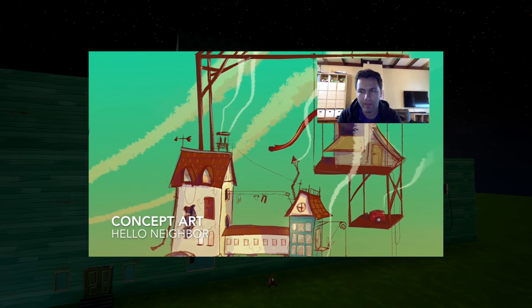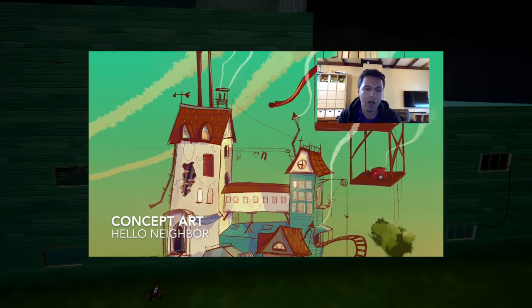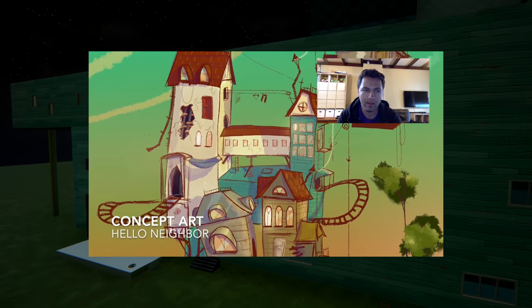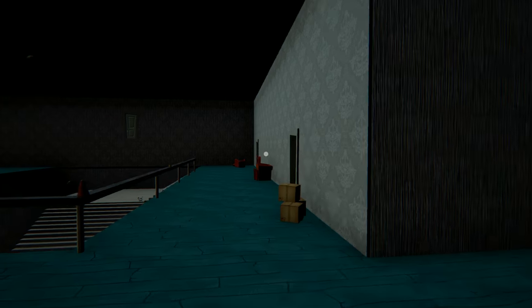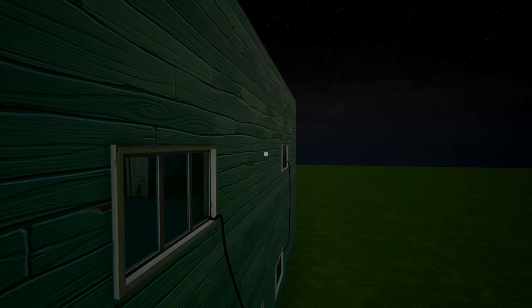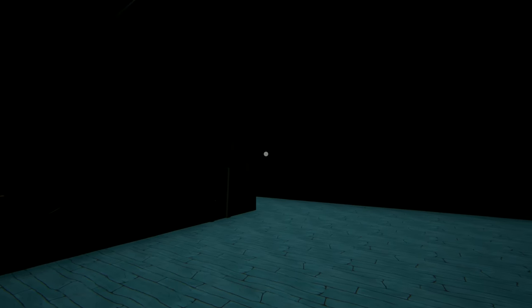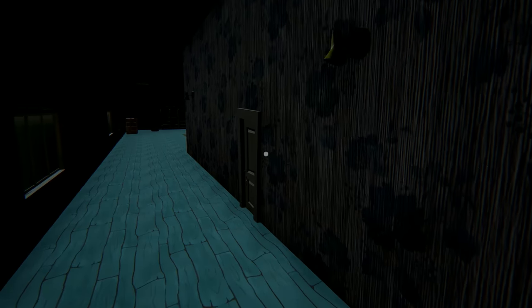Now, based on some of the concept art that they showed for the Alpha 3 house, we can expect that this house is actually going to be even bigger. It's probably going to be a lot taller with just crazy mechanisms going on. But you can see this thing is just enormous. And you can see our neighbor friend — he's just hanging out in his weird giant house. This thing is like 10 times larger than any of the houses we've seen in the game so far. And obviously it's very rough around the edges — there's a lot that still needs to be done here, but this is still super cool.